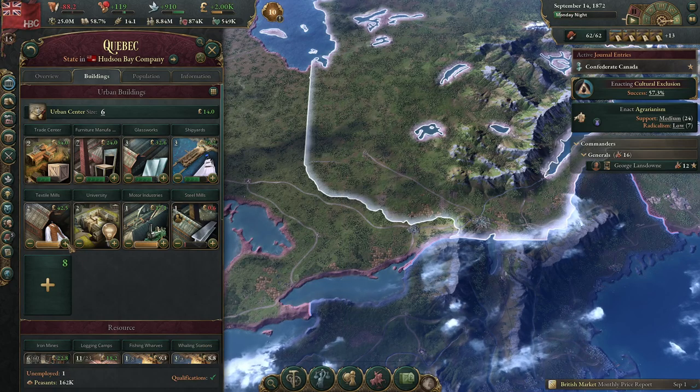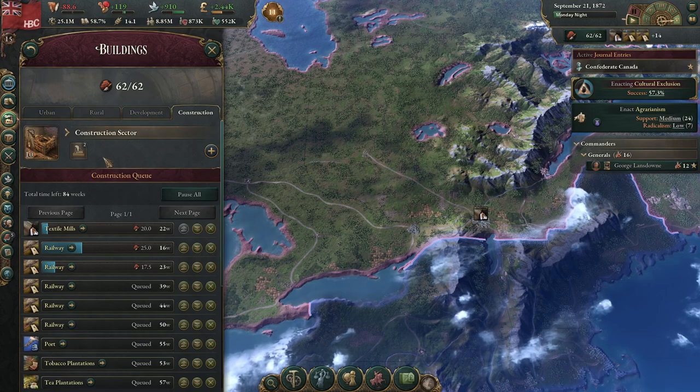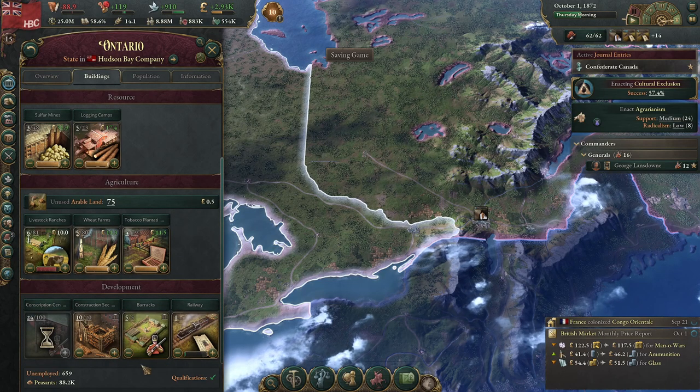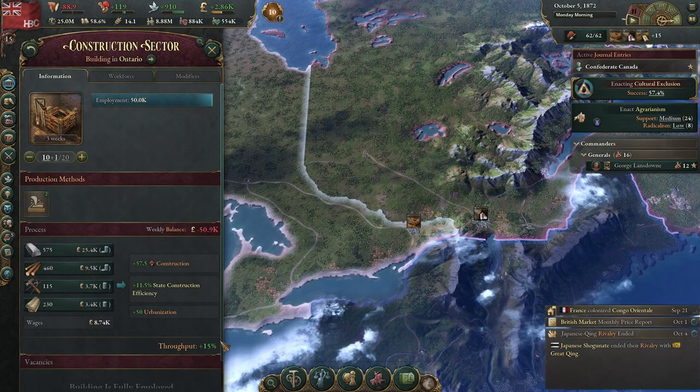The sheer prosperity of places like the textile works means they need to keep building more of them. Same thing with another construction sector. We're trying to centralize the construction sector here to get the biggest bonus.